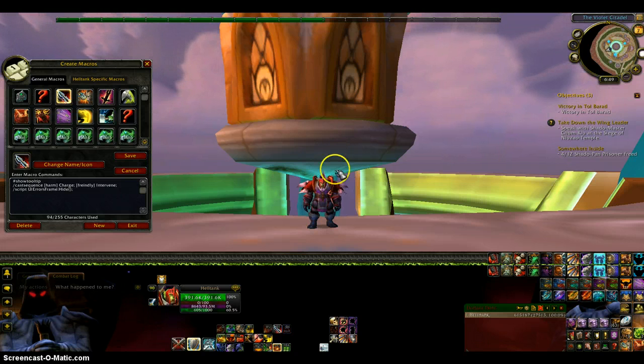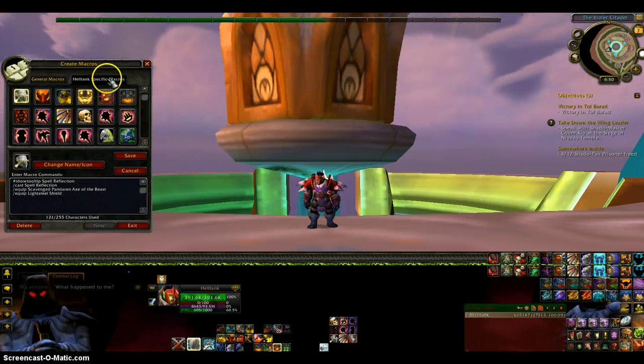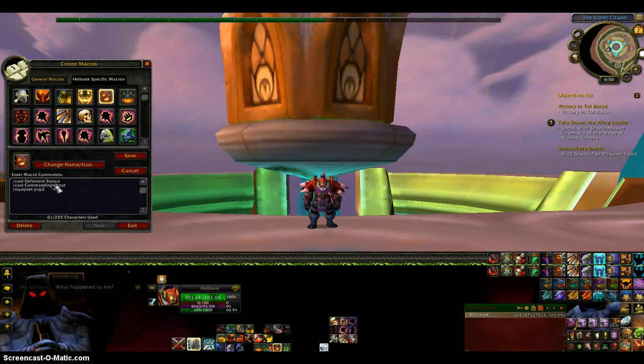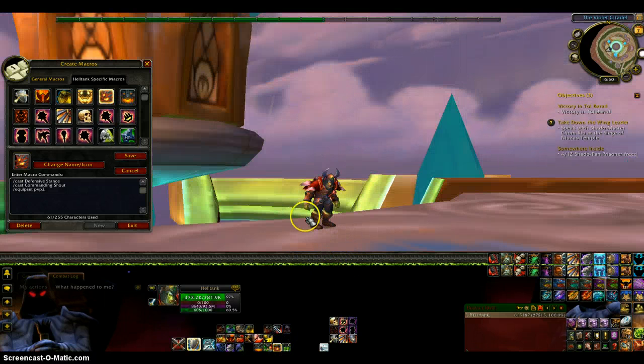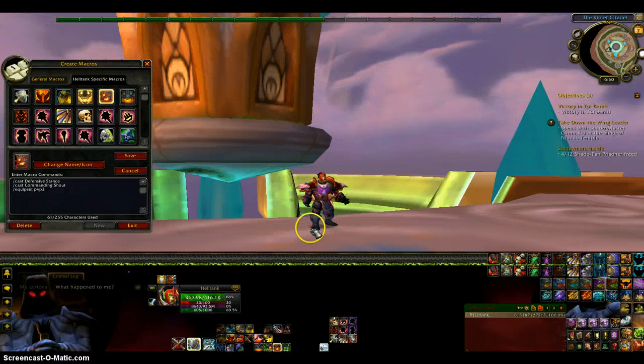For B4 it's just Piercing Howl. I don't have anything for the Alt Modifier but I think I might add one later. For Shift B5 I have my Defensive Stance macro — it puts me into Defensive Stance, calls Command, and equips my 1H Shield just after my Burst. For Shift B I just have my PvE gear in case I'm doing that. I have not gotten all of it, that's why it looks kind of weird, but I do have some of it.